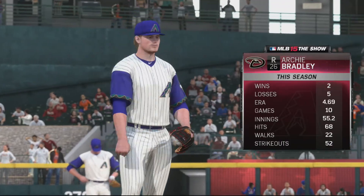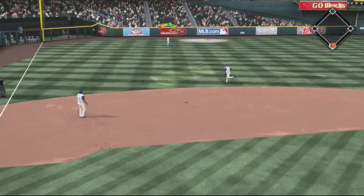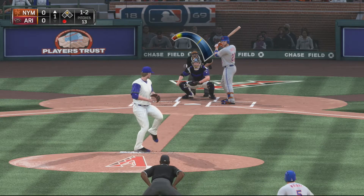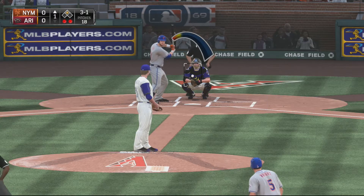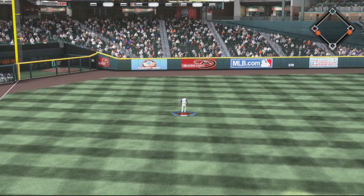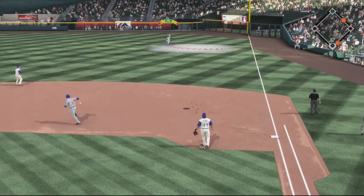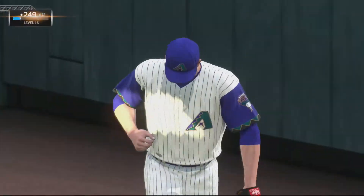Moving to the top of the first, David Wright is up with an 0-2 count and one away. The pitch from Bradley is hit hard to left field - the outfielder gives chase at the wall and has trouble, and this ends up going for a ground rule double. Michael Conforto strikes out on the next at bat - a big out. Then Lucas Duda is up on a 3-1 count and hits it past the third baseman. David Peralta has trouble again, the runner scores. Two miscues by Peralta give the Mets a 1-0 lead. Curtis Granderson hits one high to right field - Trumbo makes the play and the Diamondbacks get out of the inning allowing one run.